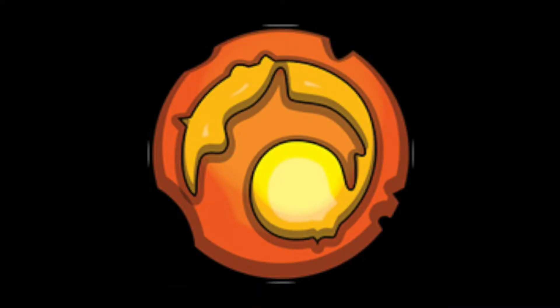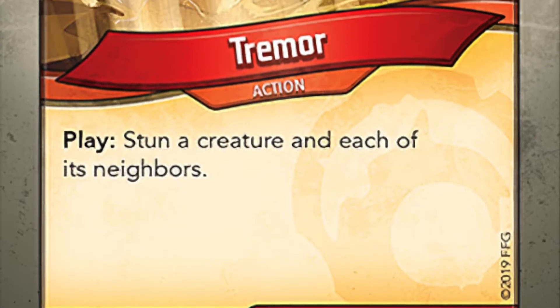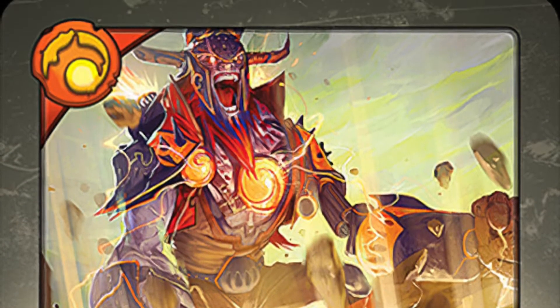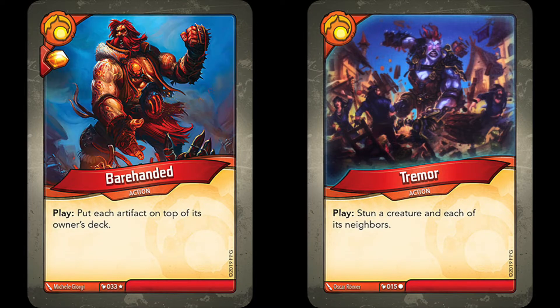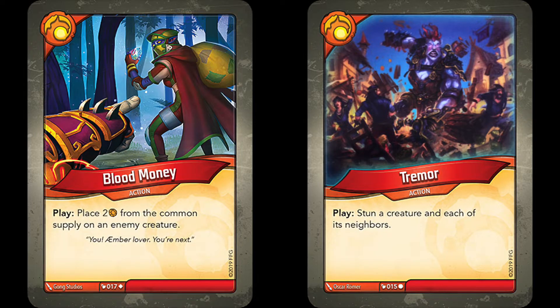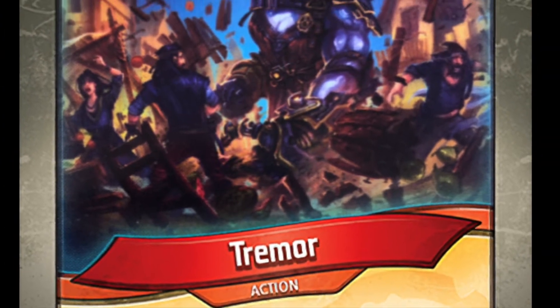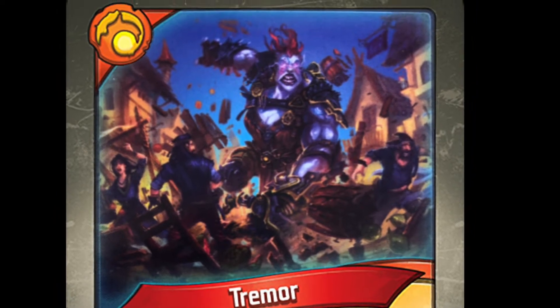The third card is from House Brobnar: Tremor. This card, which was in all three sets that Brobnar has been in up to date, stuns up to three creatures when you play it down, and was chosen to receive alternate artwork for the Store Leaderboards. The coloration of this picture reminds me of other Brobnar cards such as Barehanded or Blood Money. I'm not a huge fan of this alt art — I prefer the original because I've never been a big fan of the blue color palette that accompanies some Brobnar cards, but that's just my personal preference.